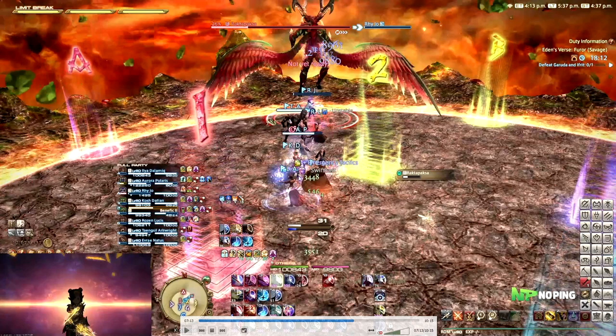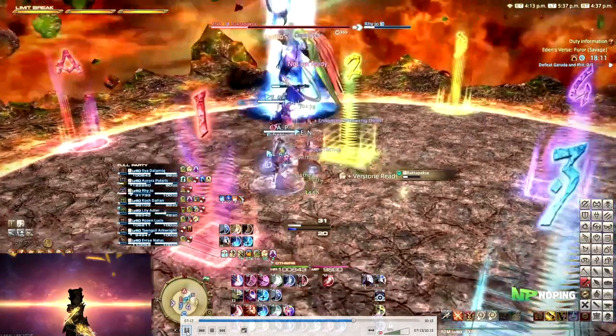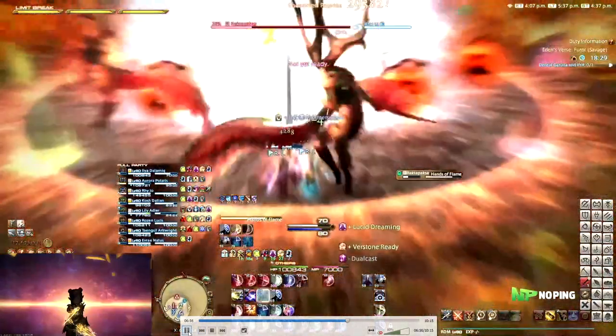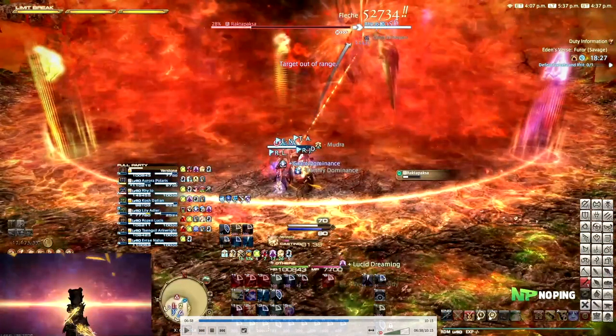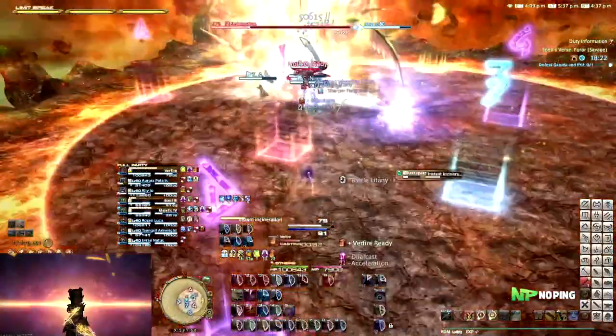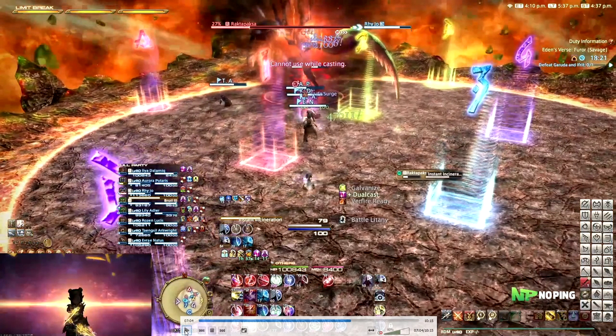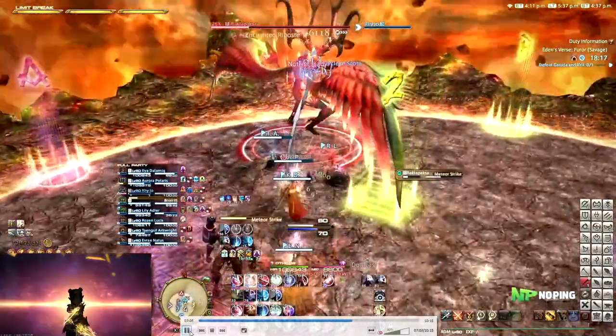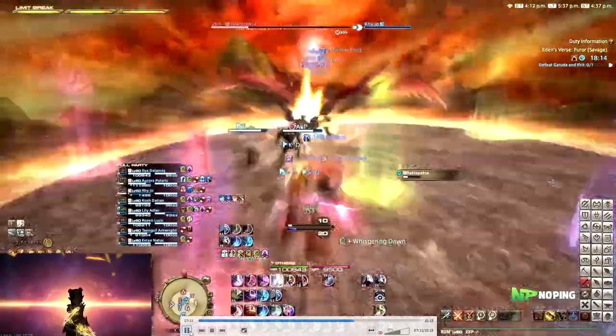This is also the way how you can handle the tank buster during the add phase, by the way. But it is not advised because your tank is going to be losing like two or maybe three GCDs. The correct way to handle this one is right as the AoEs go out your main tank uses a gap closer to get close to the boss, and then nobody except the main tank will be hit by this AoE. But the timing is very tight - you could dash too soon and get hit by the AoEs and die, or dash too late and the whole party still gets hit. So if you just want to make it as consistent as possible you can just use an invuln for it until you get used to it.